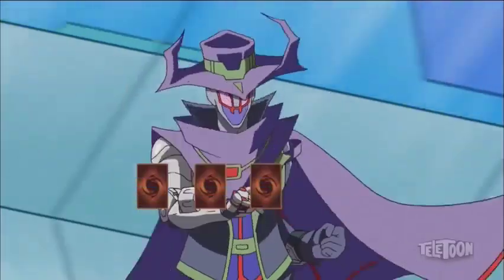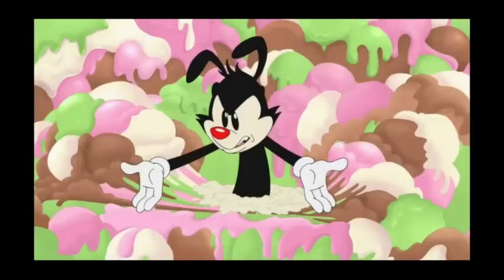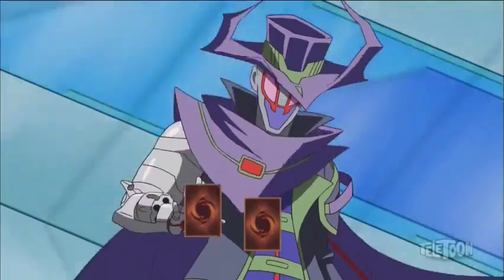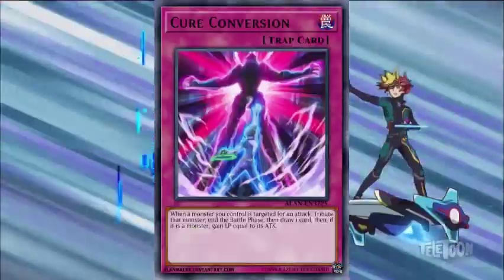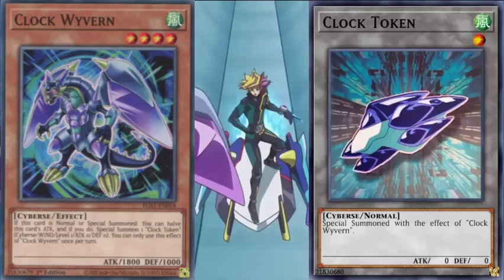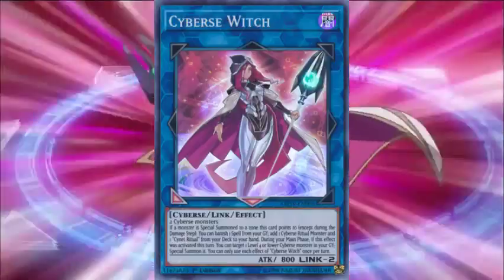Next, I activate the spell Drone Launcher Unit. That's really convenient. Drone General, just in case. I'll place this card face down. I activate my trap card Cure Conversion Draw. I activate my spell Cyber's Bridge. I set Clock Wyvern and Clock Token in the Link arrow. I Link Summon Link 2, Cyber's Witch.